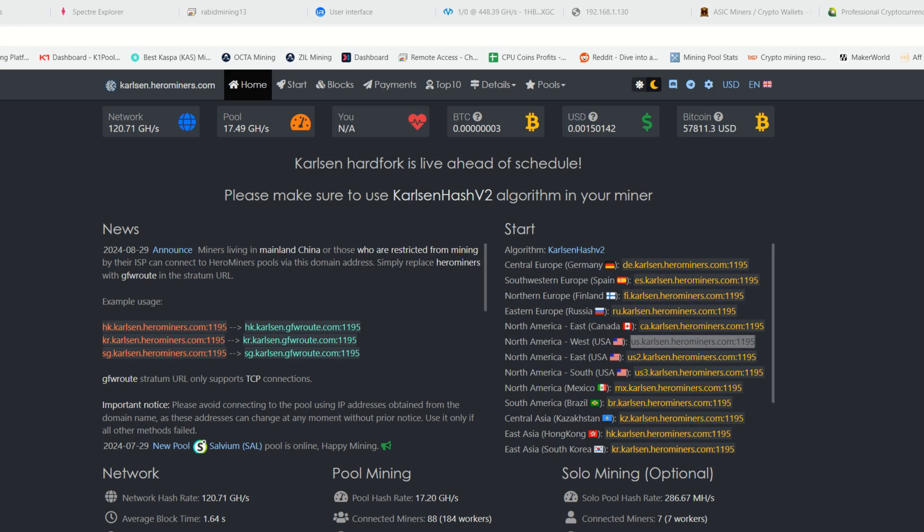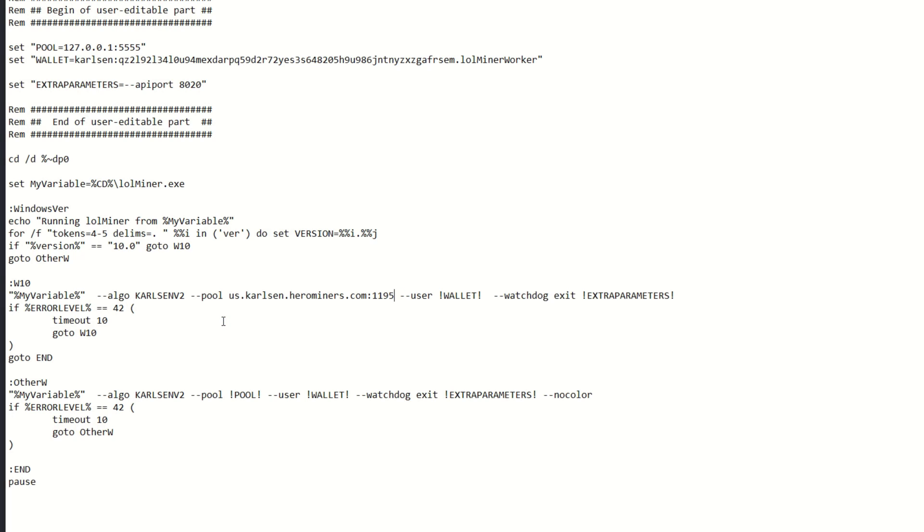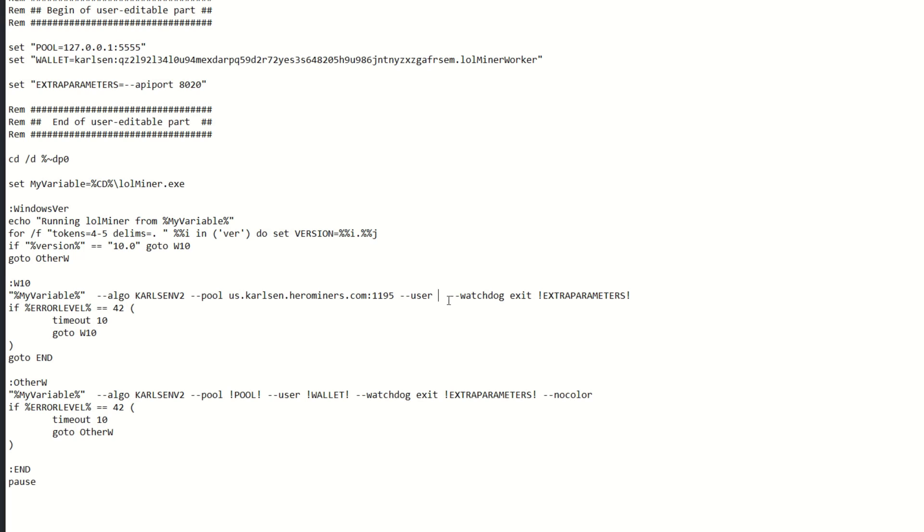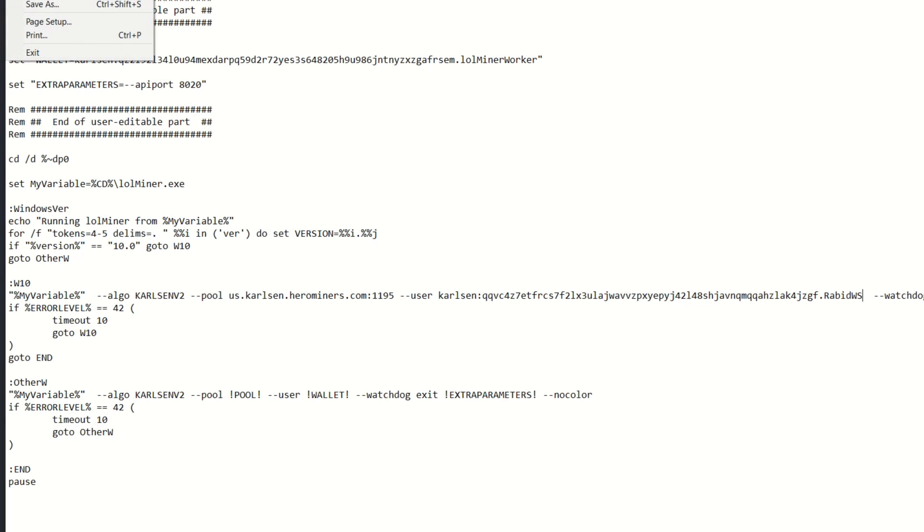Paste the pool stratum in. You can now see: --pool us.karlsen.herominers.com with port 1195. Next, put in your wallet address — go back to your Karlsen desktop wallet, copy your receiving address, and paste it in under the user field. Add your worker name — I'm using 'rabid_ws'. Then simply save the file. I'm not adding extra parameters because I like to do overclocking through LOLMiner, but first I want to make sure everything is working.